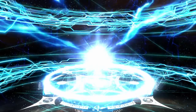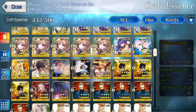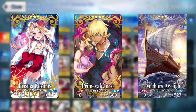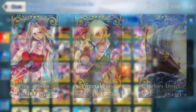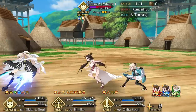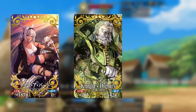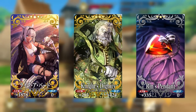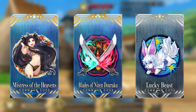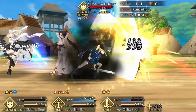As for recommended CEs, for stall comps, CEs that help boost her NP gauge, debuff resistance, or healing — such as Prisma Cosmos, Primeval Curse, and Anchors Away — are great for longer boss fights. For crit damage, CEs that produce crit stars or boost crit damage are all solid choices, such as Like a Bird, Knight's Pride, and Rin's Pendant. For command codes, Mistress of the Heavens, Blades of Nitendoroku, and Lucky Beast all help to either boost crit damage or keep Himiko around for longer fights.